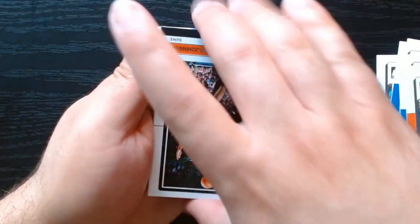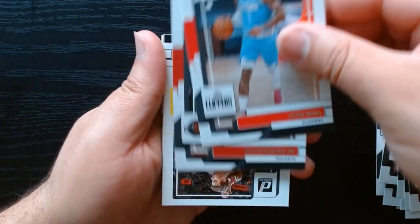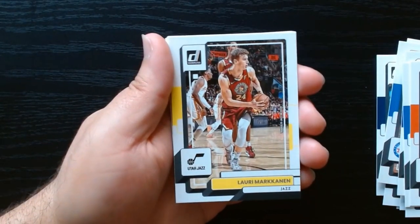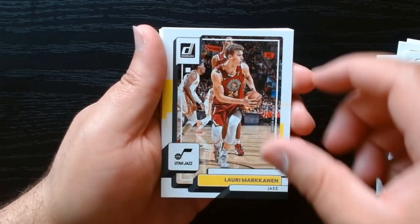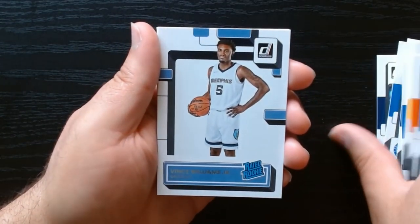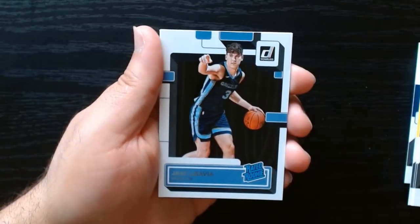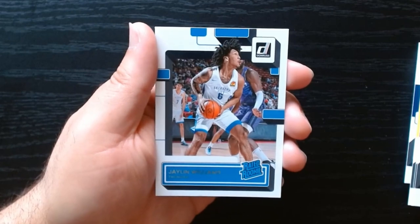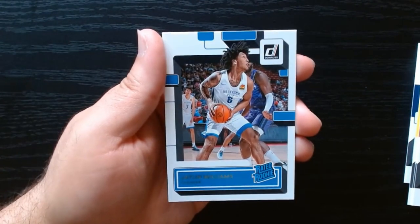Booker and the Suns, Cam Johnson. These Utah cards look weird to me — that logo looks so plain. Getting to our rated rookies: Vince Williams Jr., Jake LaRavia of the Grizzlies, and Jalen Williams — we got his green laser rated rookie earlier, and now we have his base. Good to go.